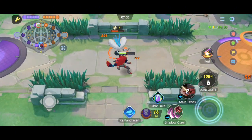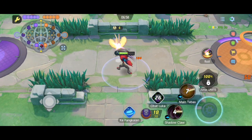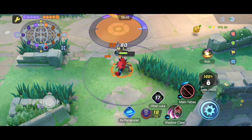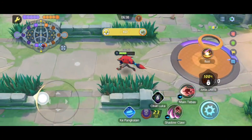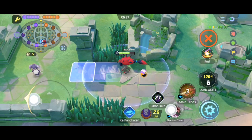Di sini ada skill shadow claw, mantap! Naik, main tebas. Sekarang saya sudah level 7 ya guys. Pokemon Zoroark ini adalah Pokemon yang kayak landak ya, kurang lebih kayak landak, dan dia itu menyerang dengan claw atau cakar. Kalian bisa perhatikan skill-nya — kebanyakan cakar semua ya.